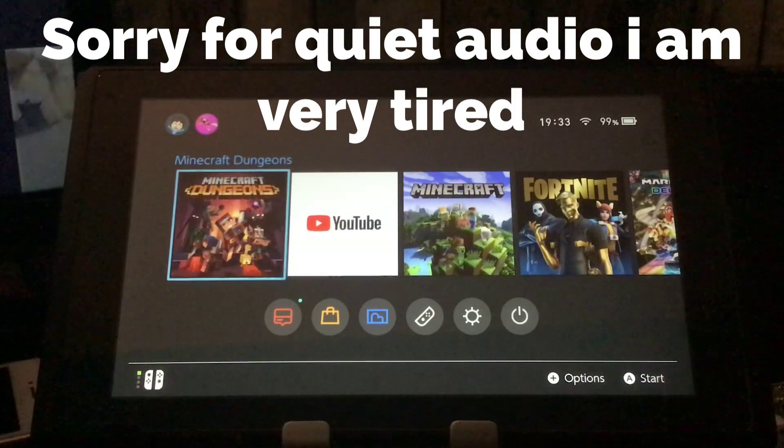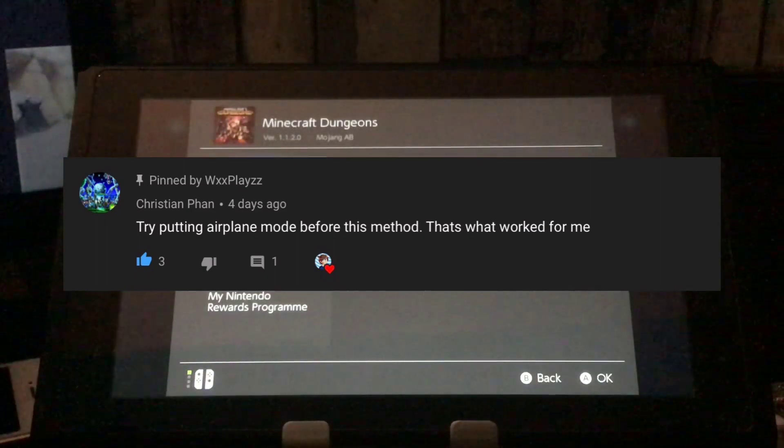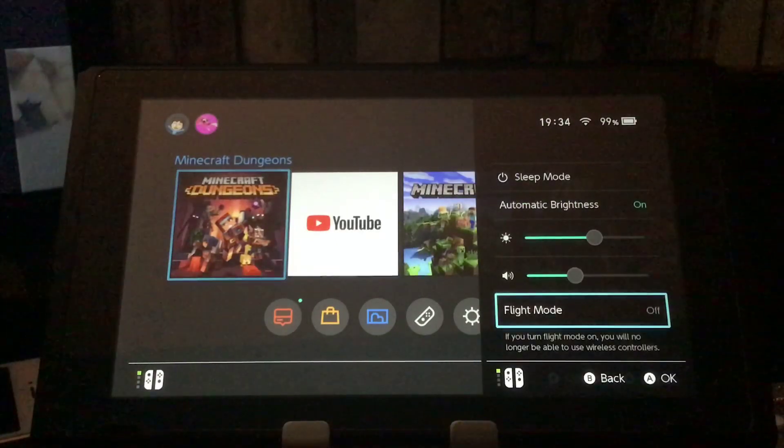The first method — and thank you to this person in the comments — is: you hold the home button, which opens up a menu, and you turn on airplay mode, then try playing your game. I've heard that that works.